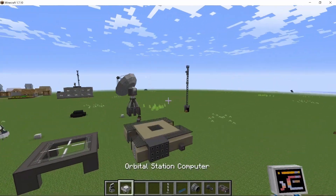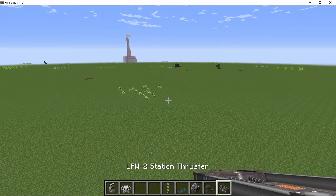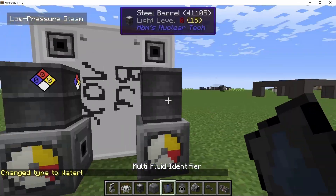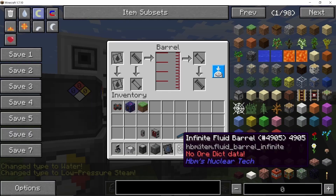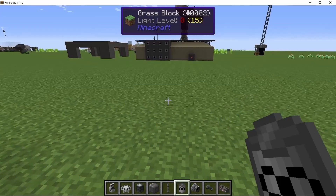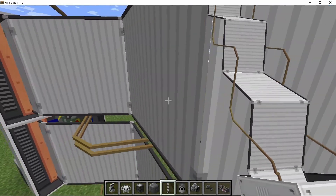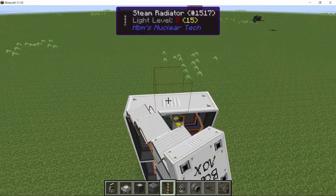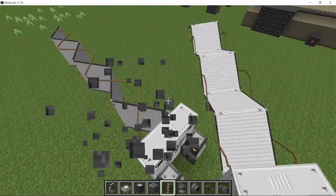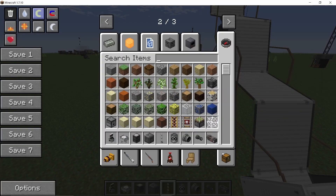Aside from the orbital station computer and the main orbital station parts, there are some things added which will be essential for making your base — for example the CO2 scrubbers for procuring oxygen and the steam radiator. The steam radiator converts low pressure steam into water at a rate of 10,000 milli-buckets per second, which is half of the auxiliary cooling tower and five times more than the normal single-block condenser. Steam radiators work in the vacuum of space and can be stacked, making them essential for power plants on other planets.